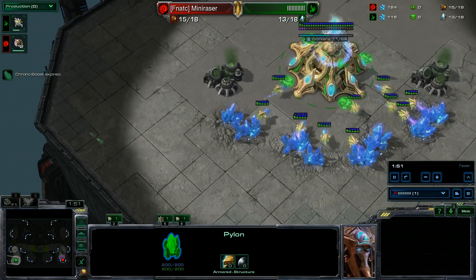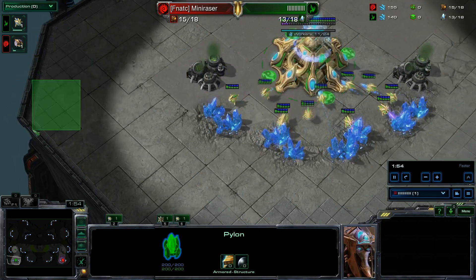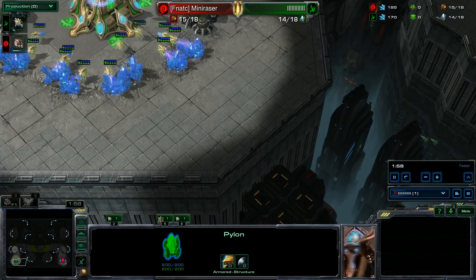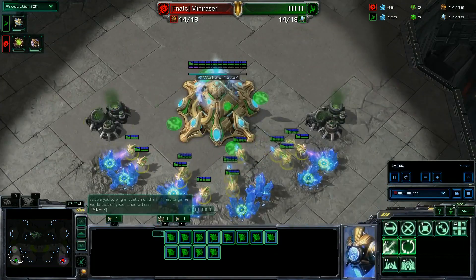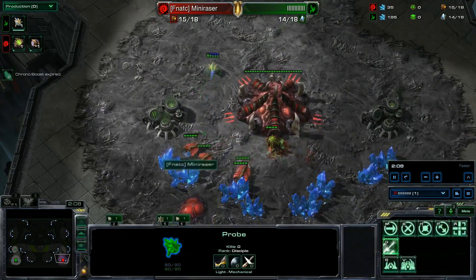At the back of that, you go DT — you want to hide it somewhere in your base. Here is my favorite spot. Usually they'll poke in with an overlord from here and you have a stalker. So going down to the build order, it's the usual — scout the spawning pool, put your probes on, put your probe here to block the hatch.